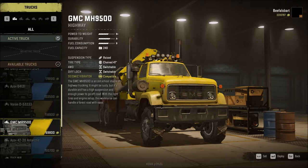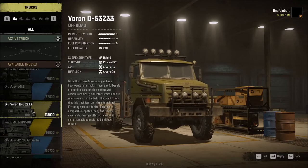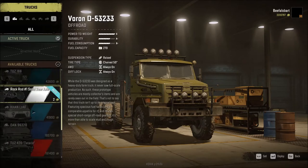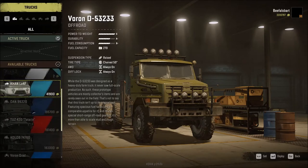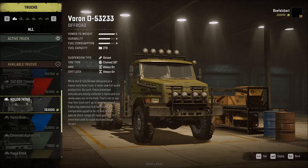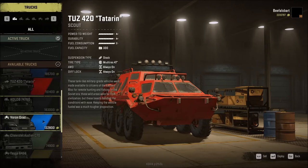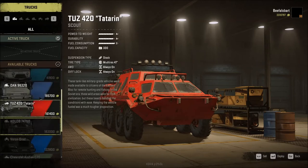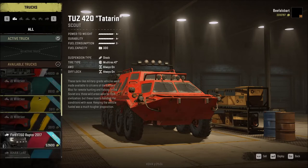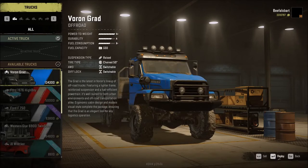I'm going to use the Voron Grad as my example, but there are a lot of other great choices — believe it or not, the GMC MH9500 is a really good choice for this. If you want a truck that has a loading crane and the ability to have a sideboard bed and still be able to pull a trailer, this is a great option. However, it can be a little bit top-heavy and more prone to roll over. The Voron D53-233 is another great choice, as well as the Tega. Or you can just take a 420 and follow along — you'll be okay. My choice is naturally going to be the Voron Grad; it's one of my top trucks.